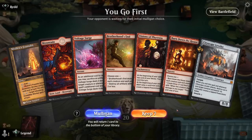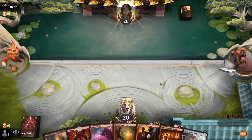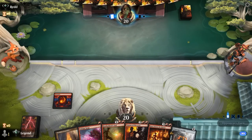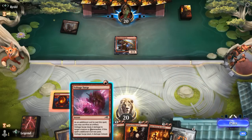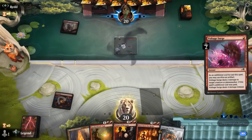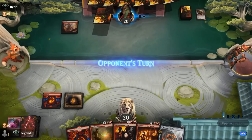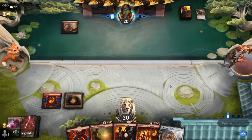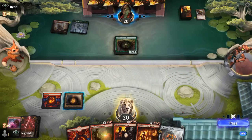We're on the play and the hand is a little curve-heavy — could use more lands — but Brotherhood's End is a good catch-up mechanism, and so is Burn Down the House, so we'll give it a try. Against midrange or control strategies, we'll have time to hit our land drops to get to Visions. The opponent is on one land — we'll kill that. It's going to be difficult to catch with our sorcery-speed sweepers. Red aggro can be a tough matchup if we don't draw our early interaction, but Brotherhood's End is one of our better answers. Beast Caller — so the opponent is on Red-Green.